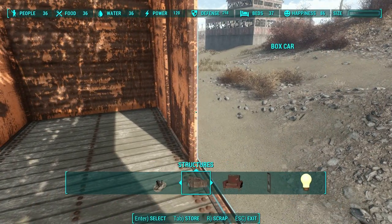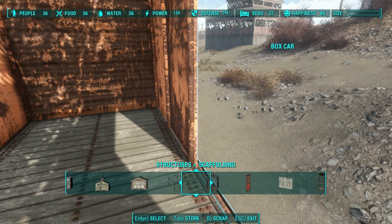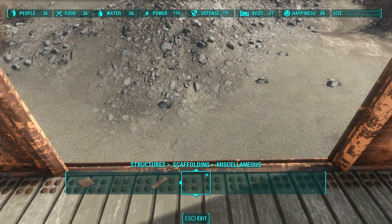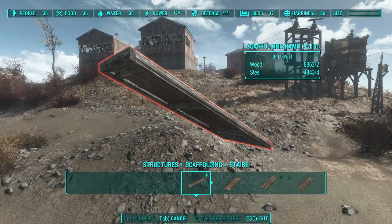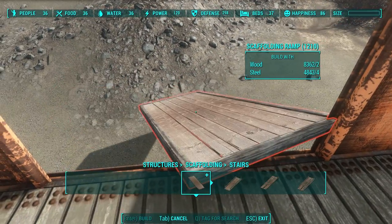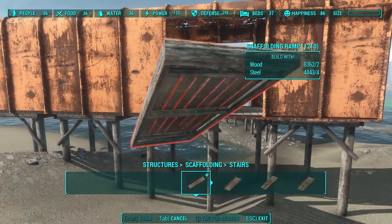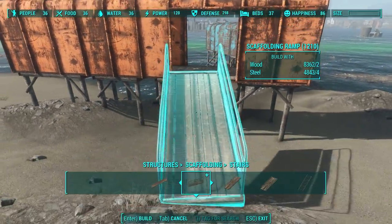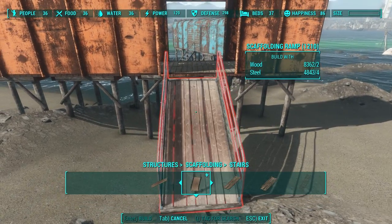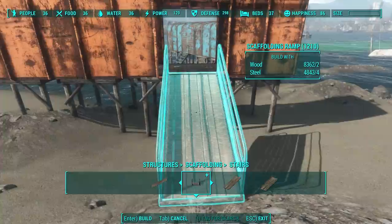I had a problem with ladders — as you saw from my other one I used a ladder here but it didn't snap. I tried all of the different stairs and ladders from every single tile set including scaffolding and nothing snaps. If you want to create a ramp or staircase up to your boxcar you're just going to have to feel it out, because sadly it's not going to snap.